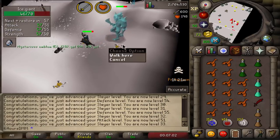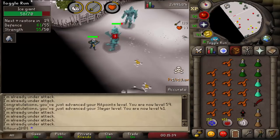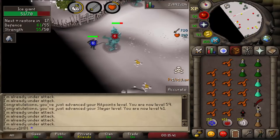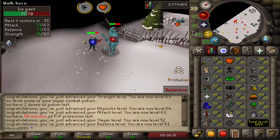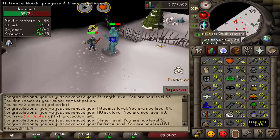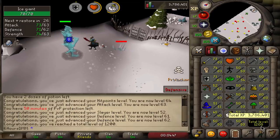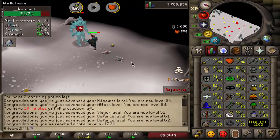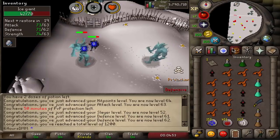We got an emblem — not that I'll ever use it, but it's an emblem I guess. There we go — 60 attack. Let's get 60 strength. With the next level we're actually going to reach 1200 total, which is what we wanted when we created the account. With that total level I'll definitely be more than safe getting into the Deadman Mode tournament.